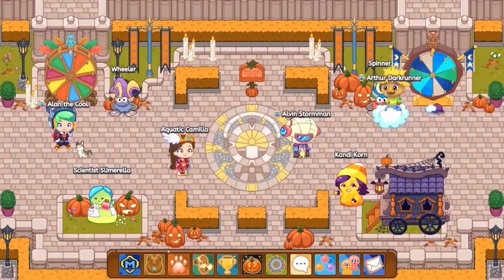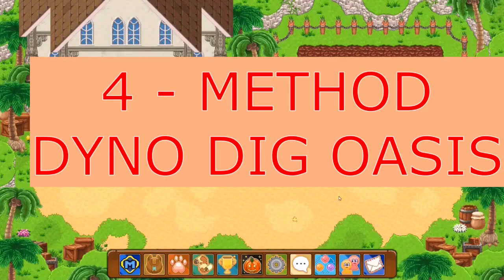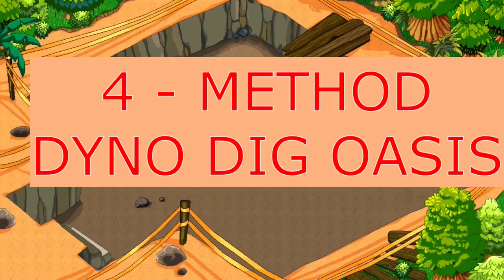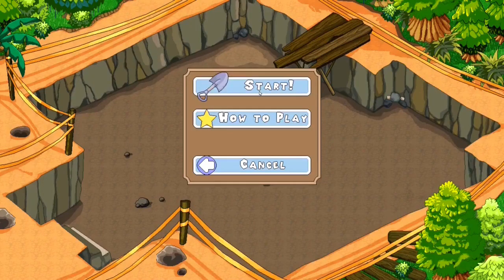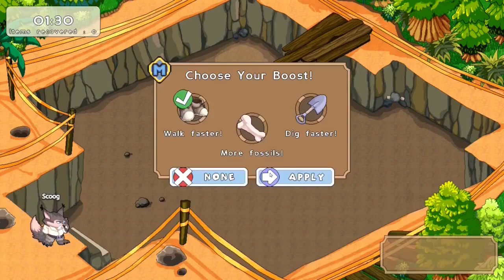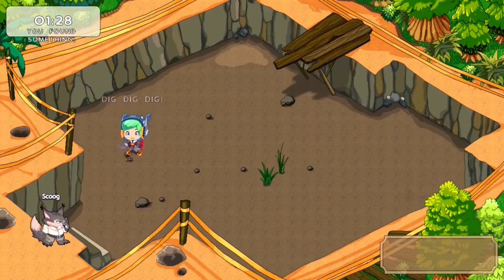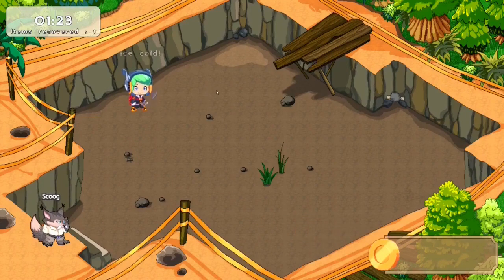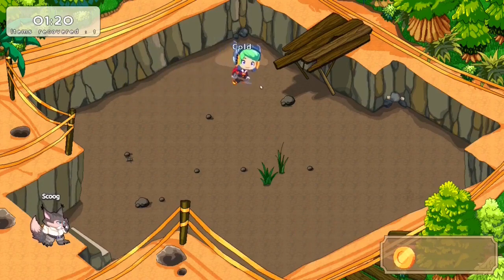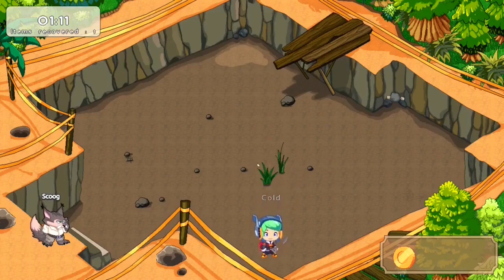Another way to get candy corn — a little more challenging and fun — is by playing in Dino Dig Oasis and using Dino Dig. When you click on Dino Dig, whenever festivals are going on, there's a chance you can get gold or the festival currency from there. Let's click the start button and click the walk faster option, because this guy walks so slow a turtle could run faster. This totally depends on your luck — if you're lucky, you get candy corn; if not, you won't.